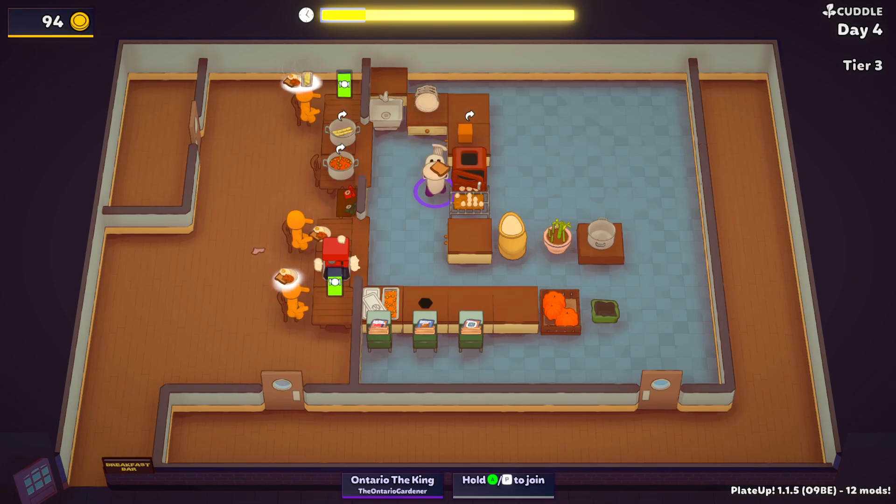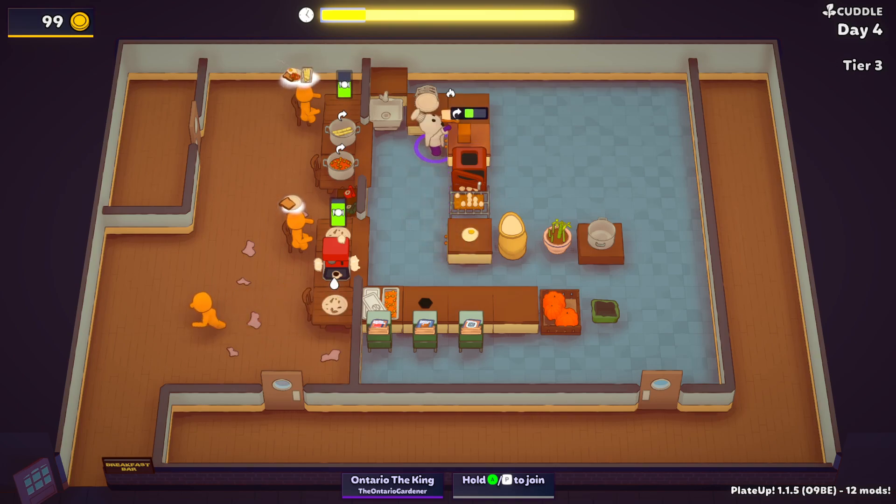They want a bamboo side. I've got to finagle this a little bit better. This is all the customers we're going to have. We want another egg cooked. I've got to chop it first — that would be helpful. Get the other order done first. They didn't want anything, which is good. We got our egg on, we got this on, we want a bamboo side. This one just wants plain toast, which is good.